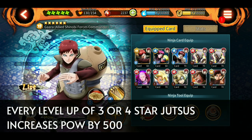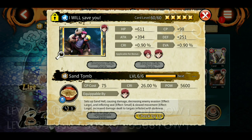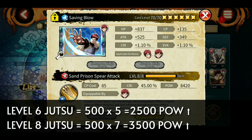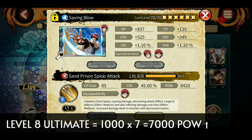Every level up of a ninjutsu - three-star or four-star - increases power by 500. So if you have a jutsu at level one and get it up to level six for a three-star jutsu, it gives you an additional 500 times five, that is 2,500 more POW. The same goes for four-star, but it goes up to level eight, giving you 500 times seven, that is 3,500 more power. For the ultimate, power increases by 1,000 with every level, so at level eight you get 1,000 times seven, that is 7,000 more POW.